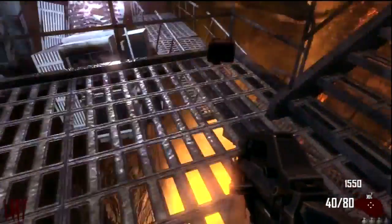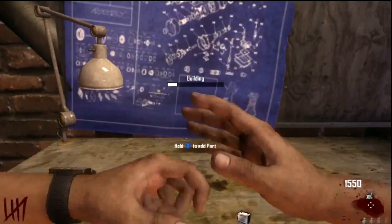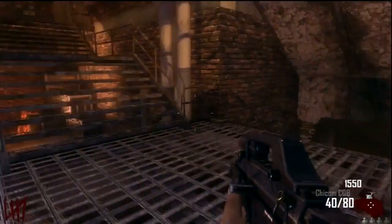Hey guys, here's how to build the electricity trap in Transit. We're coming from the power, and when you turn the power on, a room will open up next to you. As you can see, I just already picked up a piece.